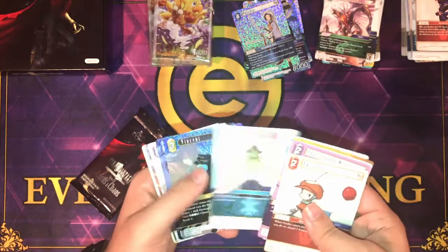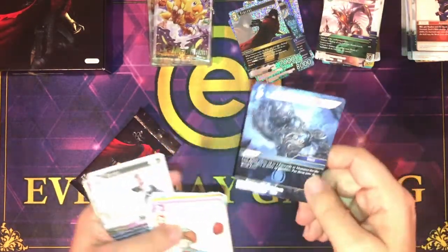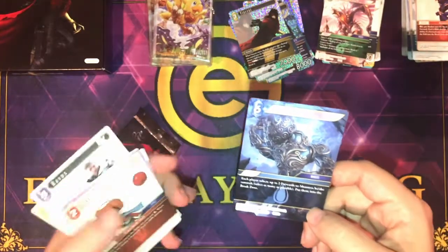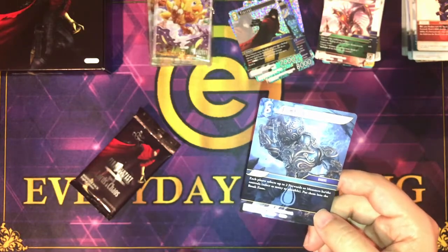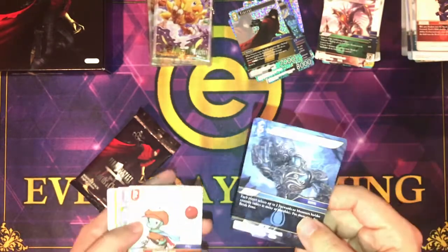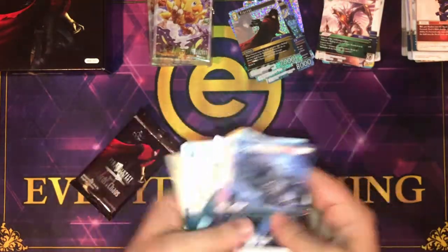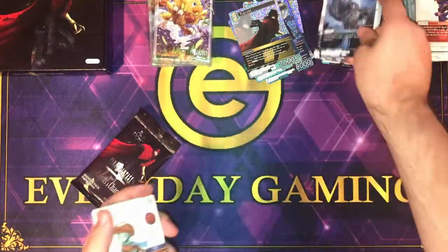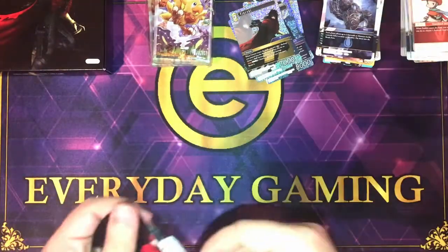Munasid, Locke, Mog, Foil Vincent. Famfrit — 6 cost water. Each player selects up to 2 forwards or monsters he or she controls — select as many as possible — and puts them into the break zone.